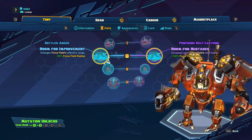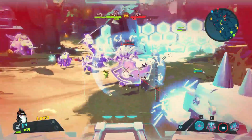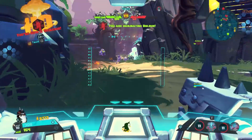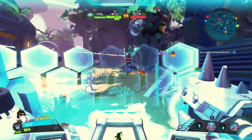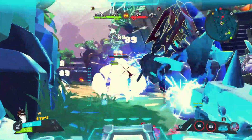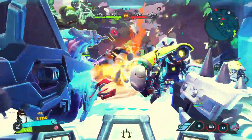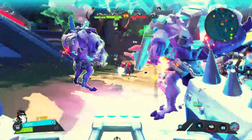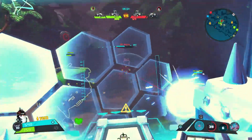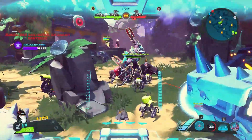At level 8, we get two skills buffing Force Field: Room for Improvement and Room for Mistakes. Room for Improvement enlarges the radius of Force Field by 50%. Room for Mistakes gives double the health to Force Field. For me, this is an obvious choice — I'm pretty much 10 out of 10 times going to take Room for Mistakes to give more health to the Force Field. That's basically your defense and your offense to some extent because of the other skills with your Railgun. Having your Force Field up longer is going to buff your Railgun for longer. Room for Improvement is probably somewhat situational.